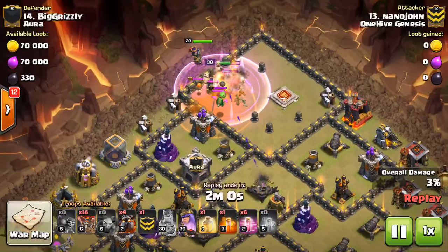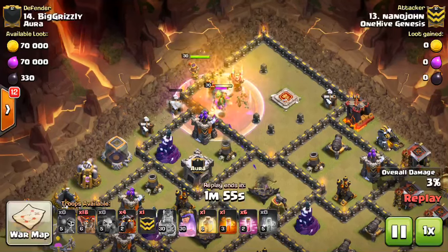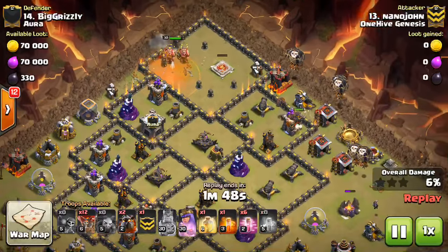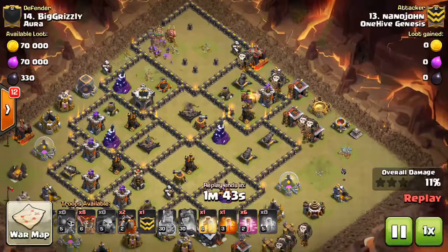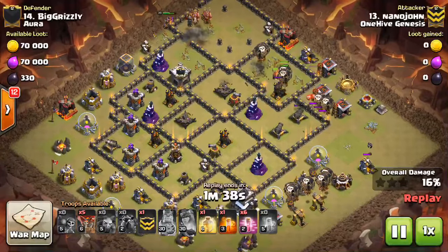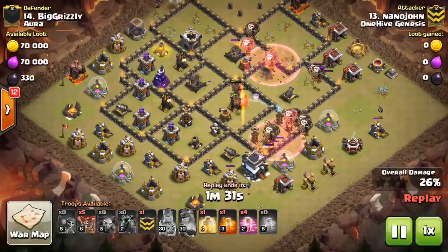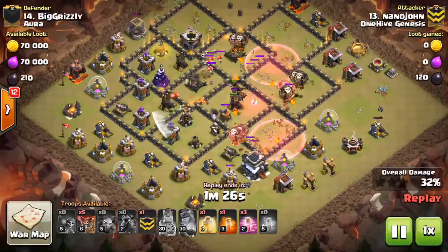He drops in a few wall breakers, the heroes, and the poison. Gets all that taken out. One thing I want to note — if you don't have a kill squad and you're just sending in your heroes as suicide heroes, knowing they're going to go down and the Queen will go down to the Expo, it's a good idea to save a poison for possible air skellies, because they're pretty common. The concern is — especially if your Lava Pups die — you could be in a situation where those air skellies do serious work on your balloons or Lava Hounds, so you just want to have that poison ready.